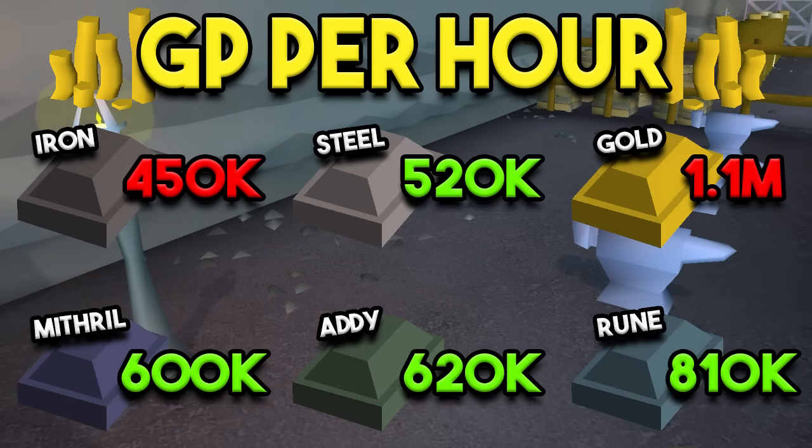The GP per hours are listed as well. Iron requires a good amount of GP — 450k per hour — while gold costs 1.1 mil per hour, but that is certainly worthwhile if you have a lot of money to spend for the great amount of XP you'll be getting. Beyond that, steel nets you 520k per hour, mithril gets up to 600k, adamant up to 620k, and then finally rune is 810k per hour. So if you're doing a profitable method, anywhere from 500k to 800k per hour is to be expected — pretty good GP per hour when you're also leveling up a skill.